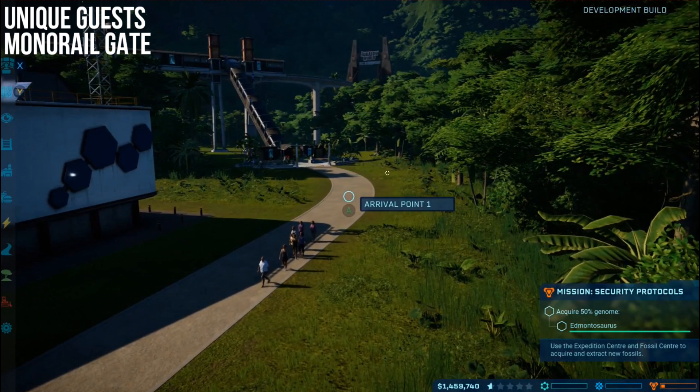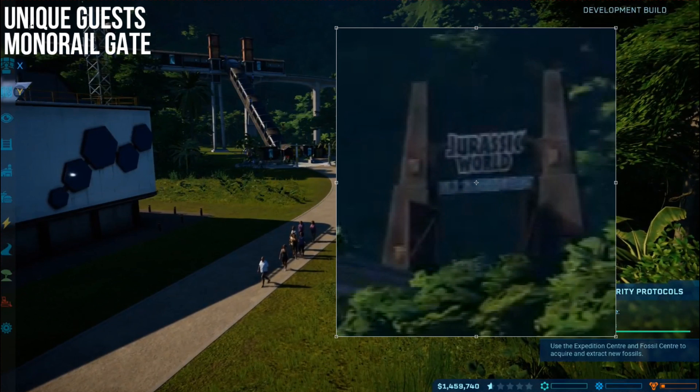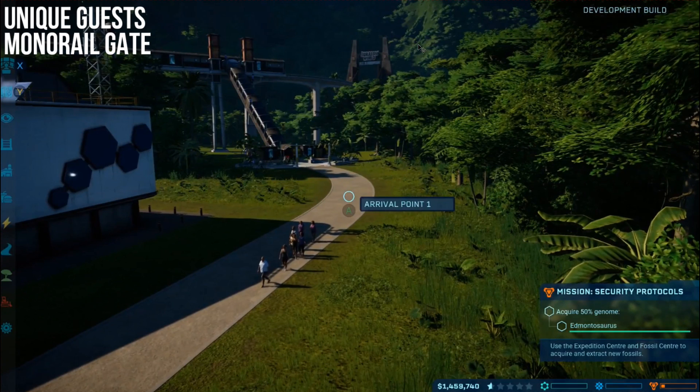Another new addition: the gate. This wasn't here before, but it's something that fits so well into the canon. Even in the first film you had the big Jurassic Park gate as you drove through, and even in Jurassic World — and we've seen it in Jurassic World Fallen Kingdom — you've got the Jurassic World gate that opens up around the monorail. It's just a nice little thing to see added to the game, because it makes your park feel so much more like the actual Jurassic World or Jurassic Park. That monorail gate has been added and it makes it all a little bit more interesting.